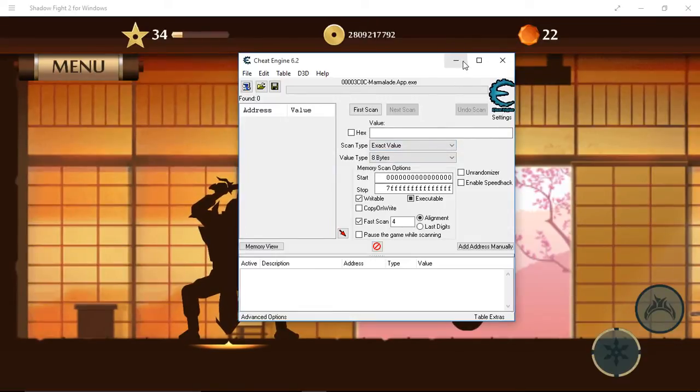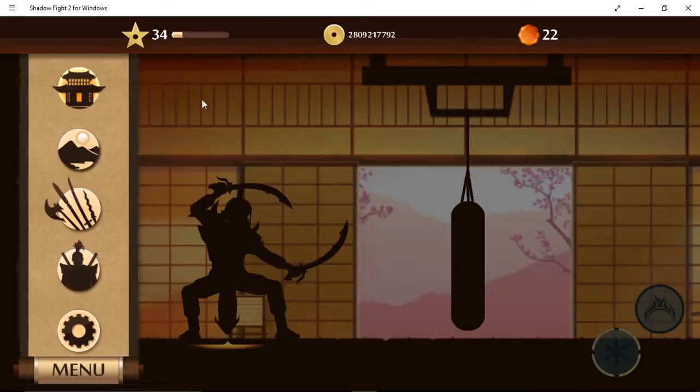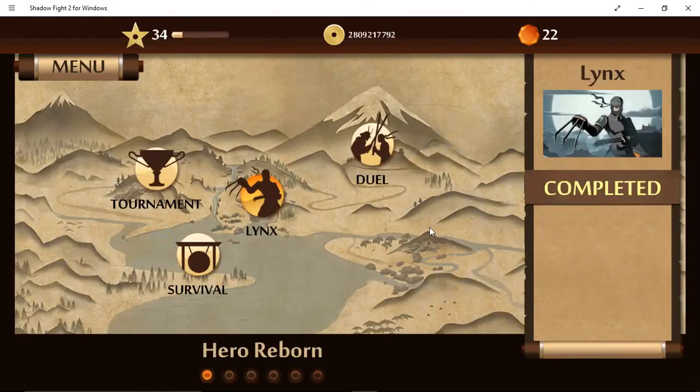Now let's go back to Shadow Fight 2 and go to the menu. We're going to go to the map — the fighting map. You're going to open right onto the first map, but I need to go all the way back to the first map. Now you're going to click on survival.